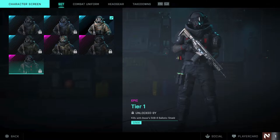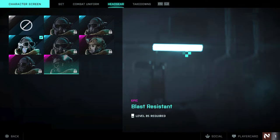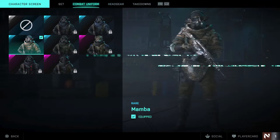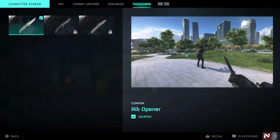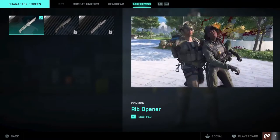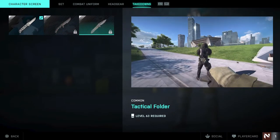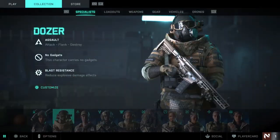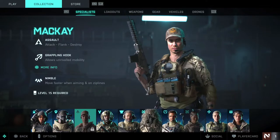At the bottom, 800 kills with the Ballistic Shield gets you a skin that looks very nice. The combat uniform and headgear can be mixed and matched, which they did talk about a while ago. The takedowns for Dozer - I had a feeling they'd all be the same for each character, and indeed they are. I can't do Maki yet, but he was the one everyone was using in the beta. He's level 15, so let's go take a look at Irish.